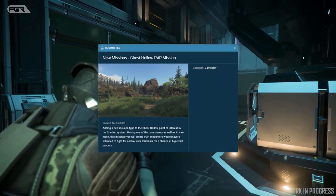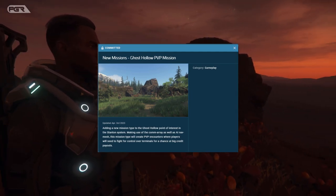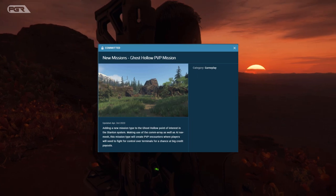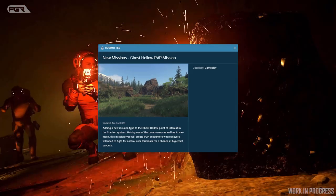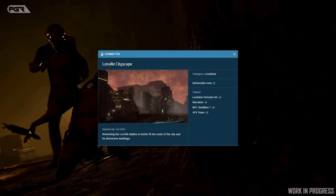Up next is the Ghost Hollow PvP mission, adding a new mission type to the Ghost Hollow point of interest in the Stanton system. Making use of Decommarate as well as the AI nav mesh, this mission type will create PvP encounters where players will need to fight for control over terminals for a chance at big credit payouts.